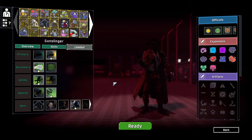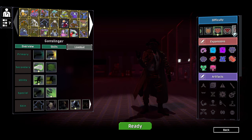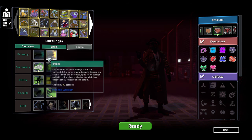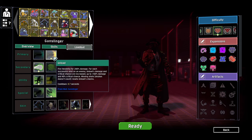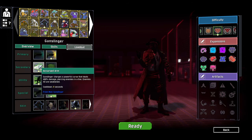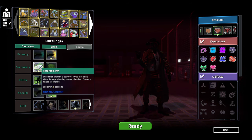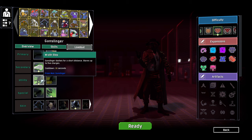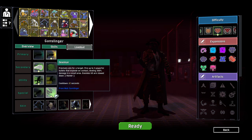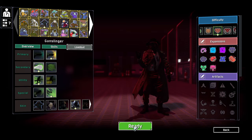Hello everybody and welcome back to some more Risk of Rain 2 modded. We're jumping in again and this time we are going to go in as the Gunslinger. It seems very interesting and we've got some interesting skills set up. Basically, we've got the Unload here which is going to allow us to stack damage as we shoot enemies, which is really cool. We've got this Accursed Arm which is a powerful curse that we can pierce enemies with. We've got our little dash and then we've also got the Deadly Eye here firing three precise shots that explode and slow enemies. Seems really good. Let's jump in and see what we can get done with this guy.